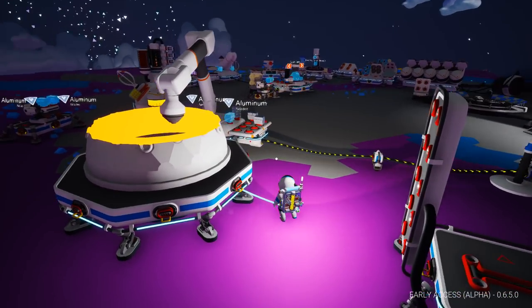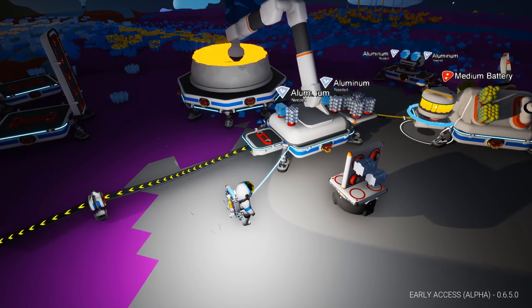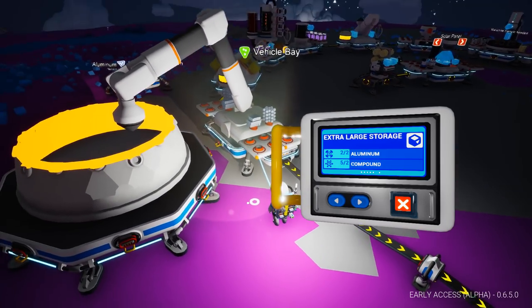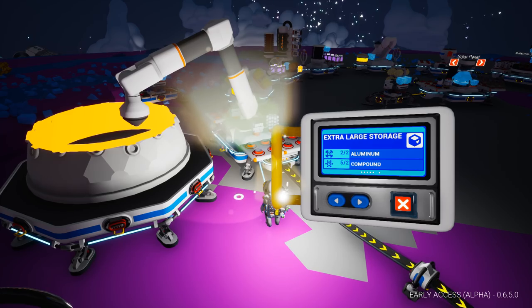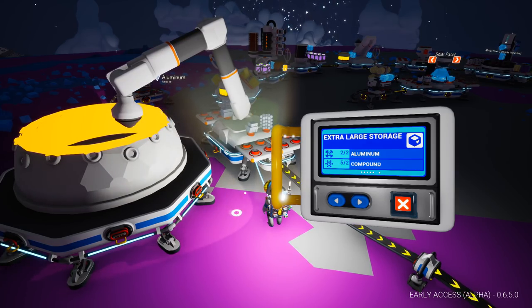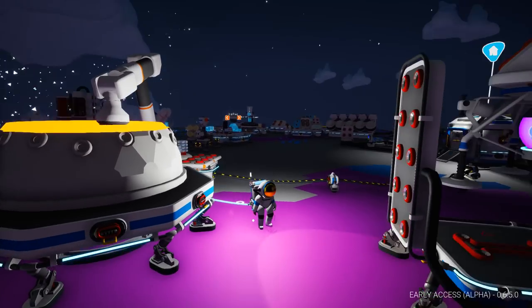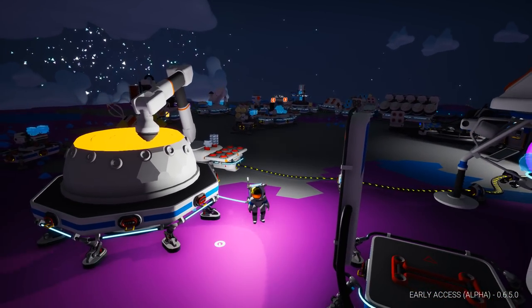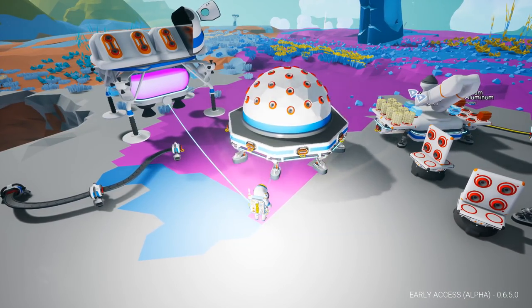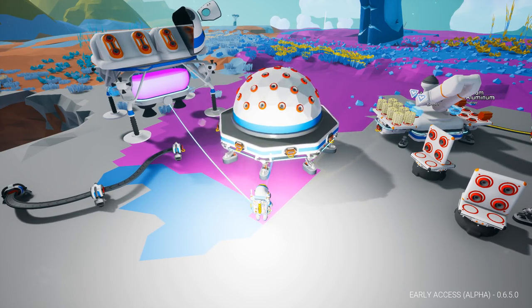It stopped halfway through — it did the compound first, we had five out of two needed, then you've got to switch to the aluminium. Here is the dome storage on top of this platform, and I think this thing looks absolutely fantastic — I love it! It's like a disco ball. What can it hold? It can't hold storage units or batteries because they need the double slots, but you can put individual items on it.